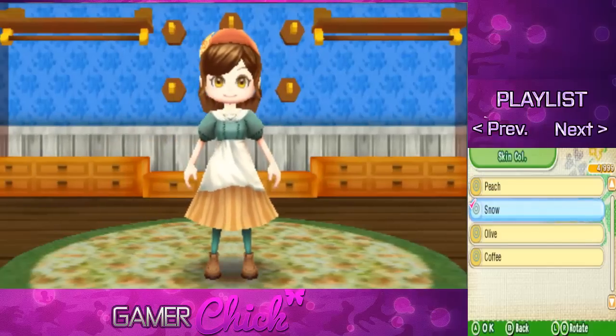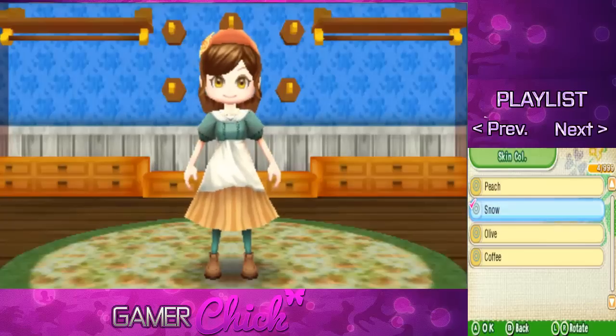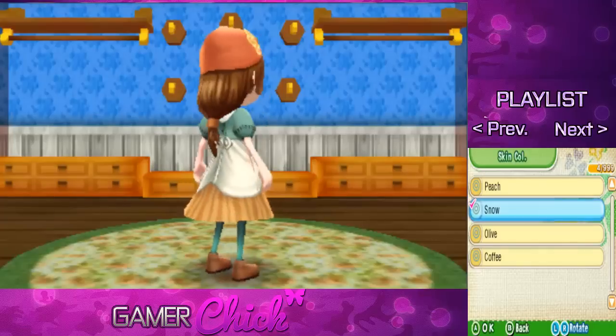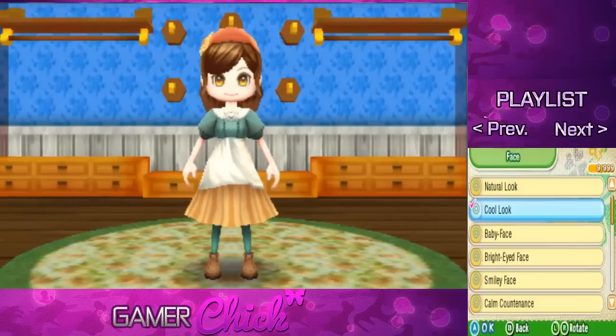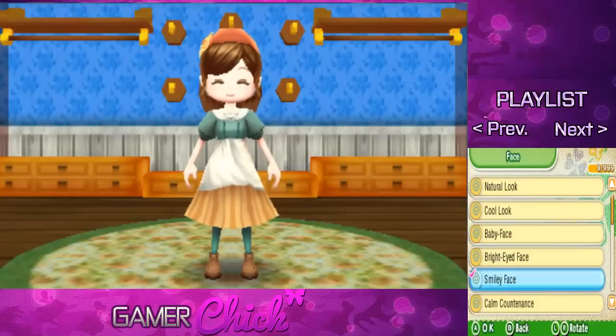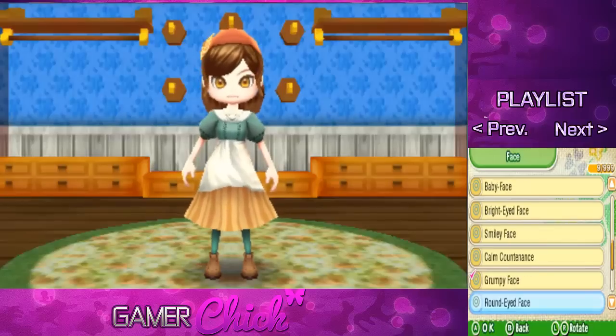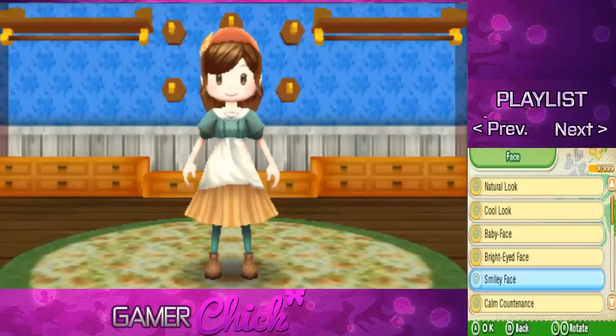We can choose skin tone — peach, snow, olive, and coffee. I'm gonna go with snow; I'm pretty white. We can turn her around, which is pretty cool. This was something that Harvest Moon 3D horribly lacked — it did not have character customization. You were just stuck with the default character. I like being able to mess with our character, even if it's just a little bit.